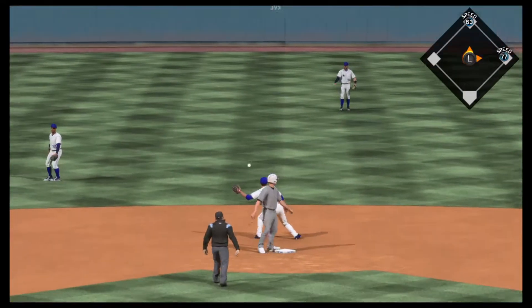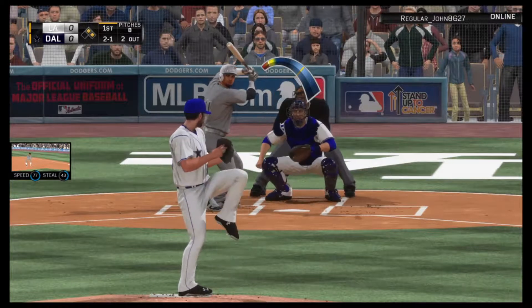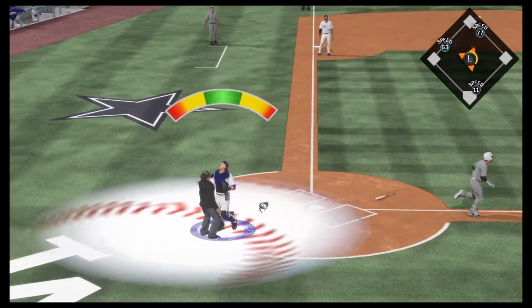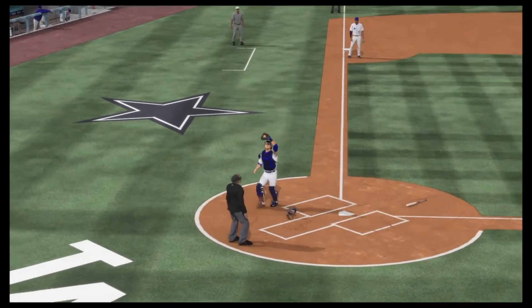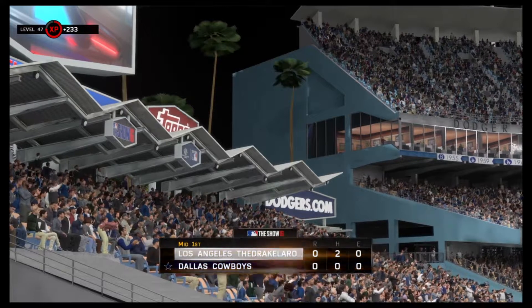V-Mart is up with two outs and he hits a pop-up right behind the plate. Brian McCann makes the catch with ease and that gets Verlander out of the jam.